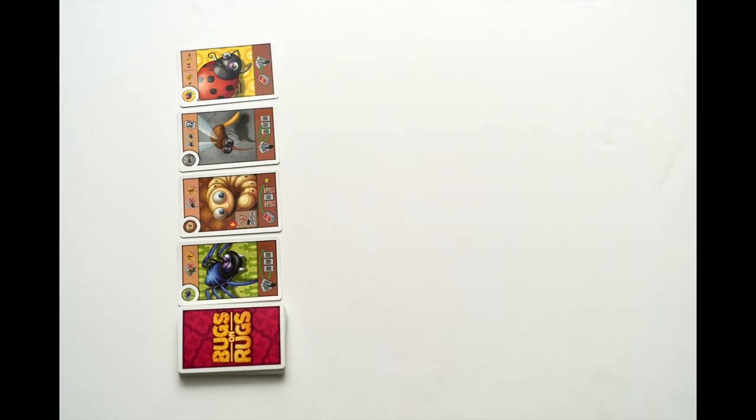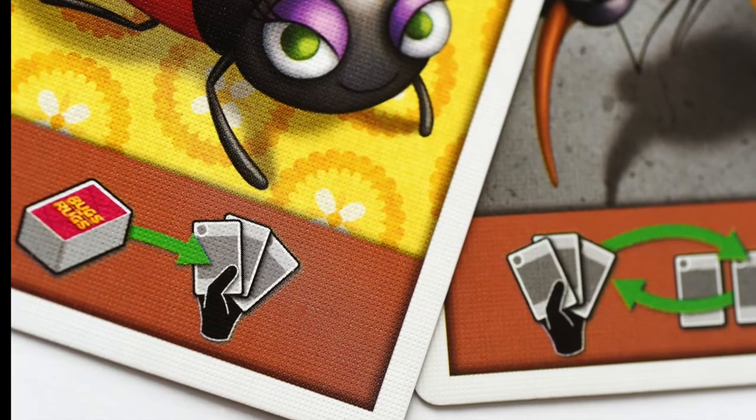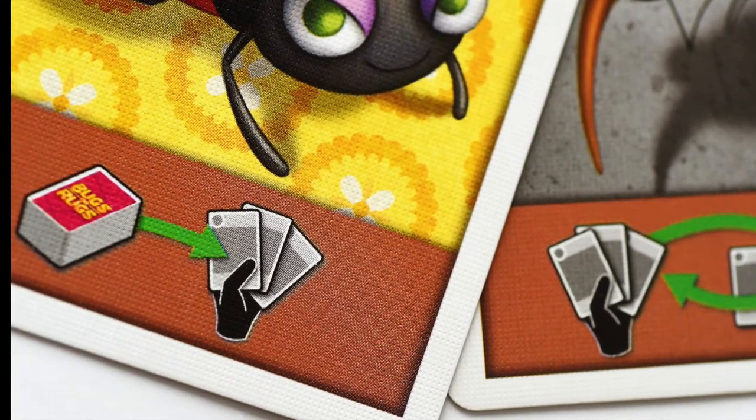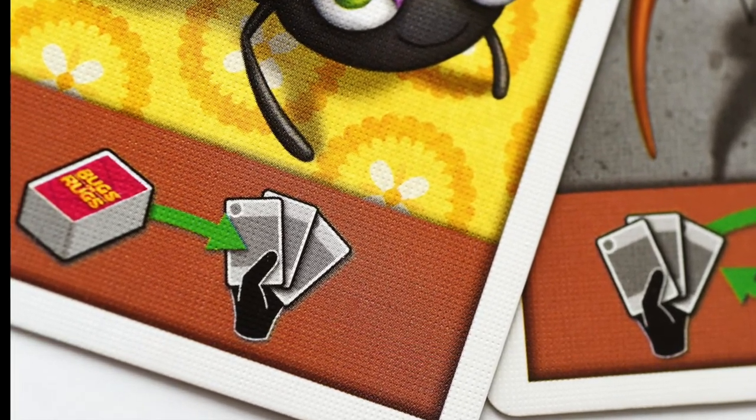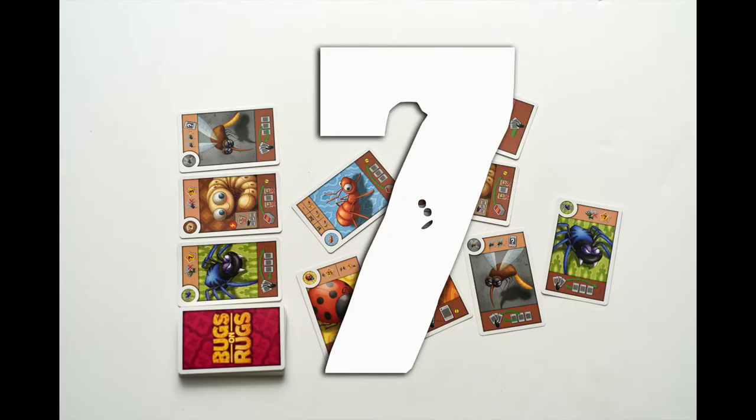Get in there. Then the wall power is activated. In the case of the ladybug, this means that every player gets to draw a new card into their hands. Was the end card revealed this round? If not, set out seven more cards and play another round.